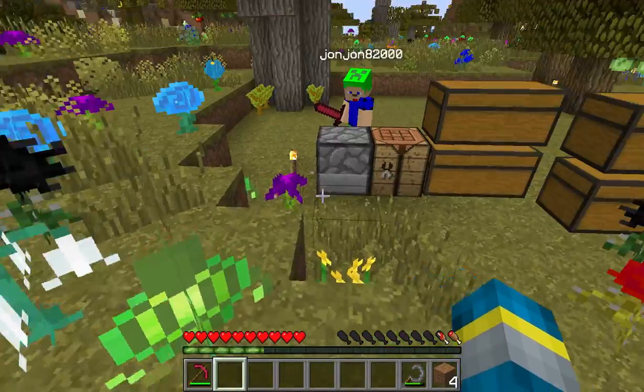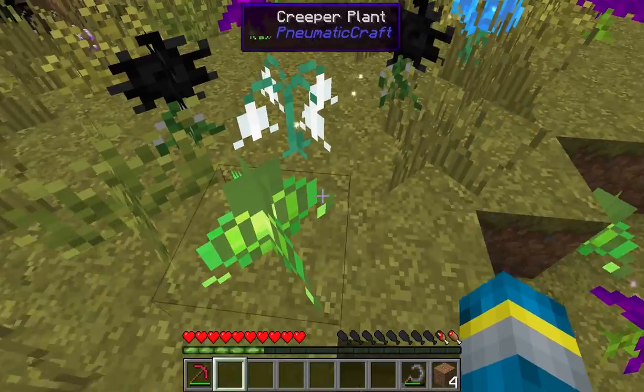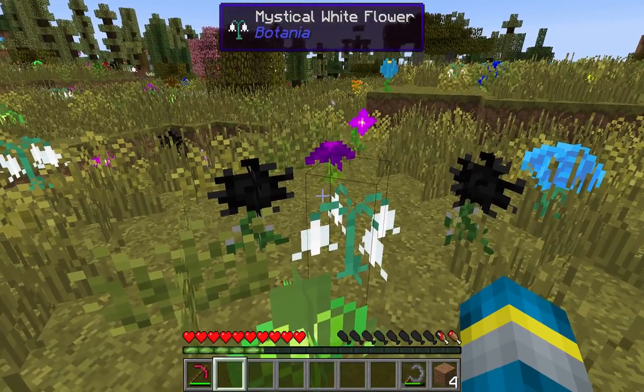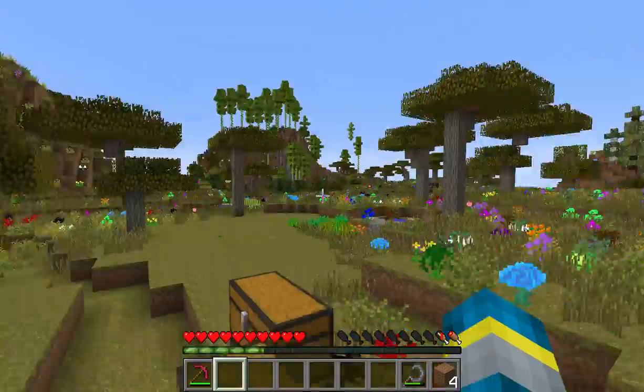Remote I.O., which allows you to remotely access blocks. Rotatable Blocks, which allows you to rotate any block with a wrench. And Simply Jetpacks, which adds jetpacks that run off of RF.